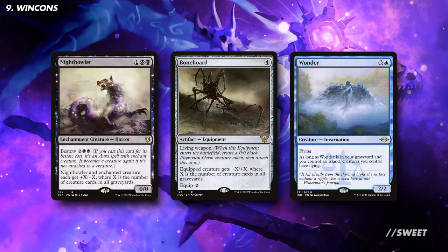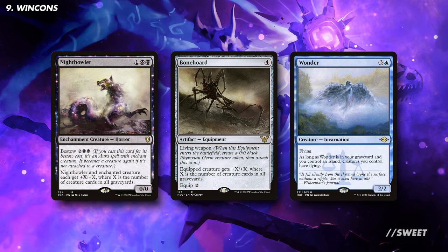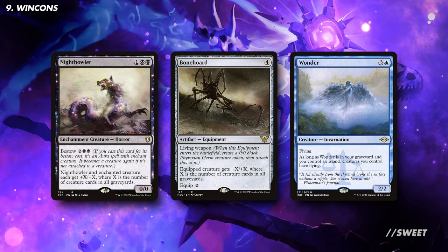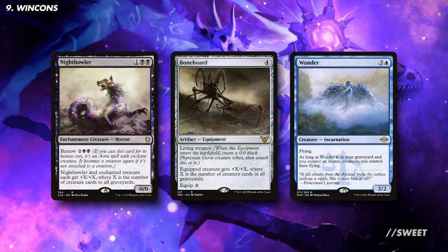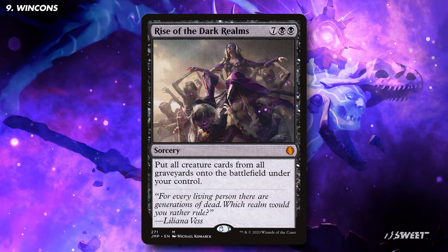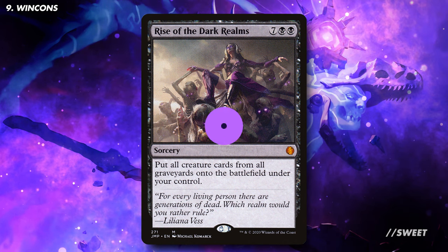Changing gear a bit, we have Night Howler and Bonehorde, which we can attach to our commander to easily make it a 21-point-of-damage lethal threat. On top of that, we have Wonder — a great card that if we can mill into our graveyard, will easily give all of our creatures flying, including our commander. Then for an awesome haymaker, we have Rise of the Dark Realms. Honestly, by the time we cast this, it'll probably just win us the game, as it'll bring every creature from every graveyard back into play under our control.